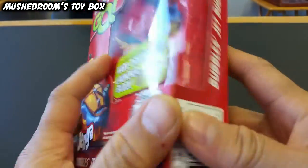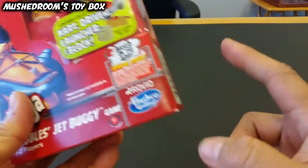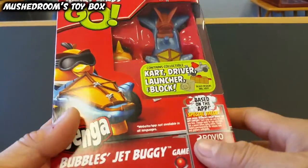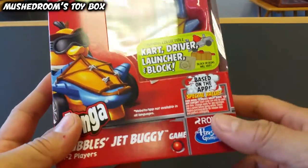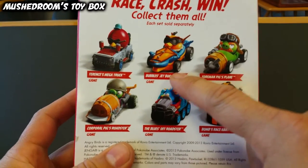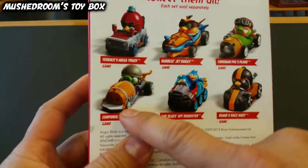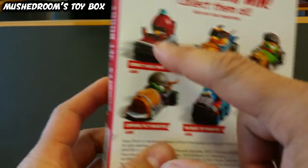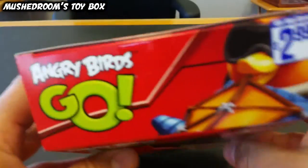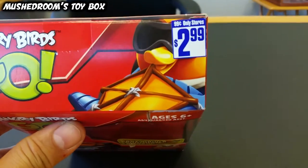It's a cart, driver, launcher, and block. If you buy one of these, you can actually get a special code that will allow you to zap this guy into your game so you can play on your phone. There are six to collect and this is car number two. We have Corporal Pig, Foreman Pig, Terrence, Blues, and Bomb.